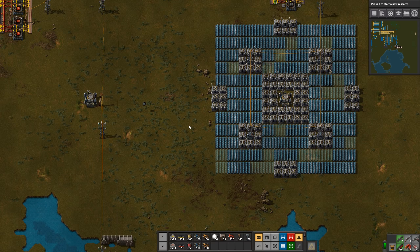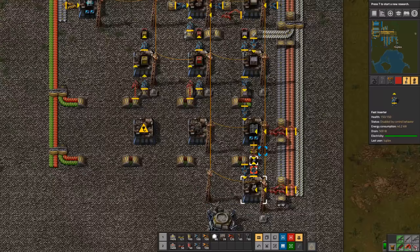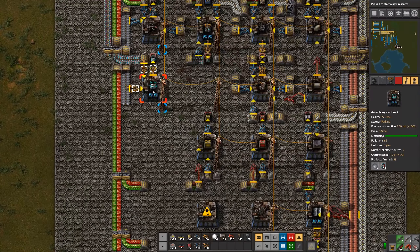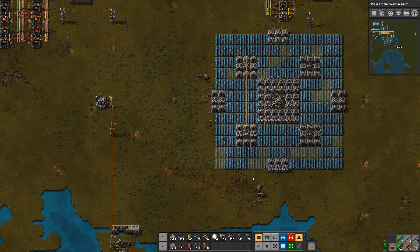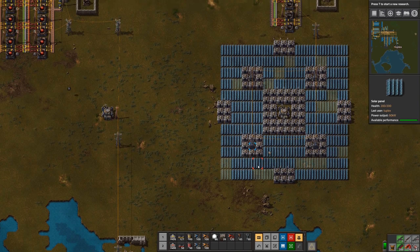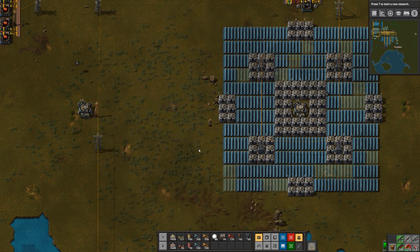We're still missing a few solar panels. I did add speed modules to the solar accumulator machine so that they can go a bit quicker, but it's still going to be a little bit slow as these get built up. We can see now that we're starting to get some of our power from solar, and the accumulators we've got so far are fully charged.